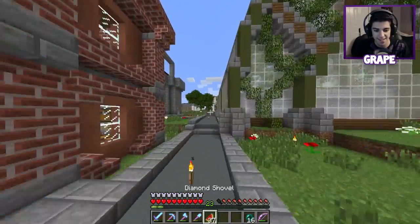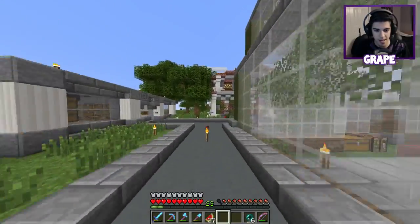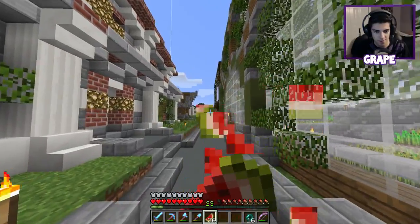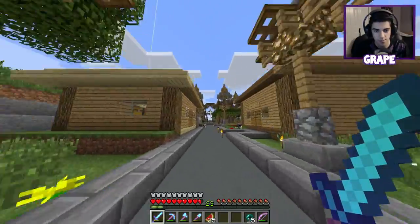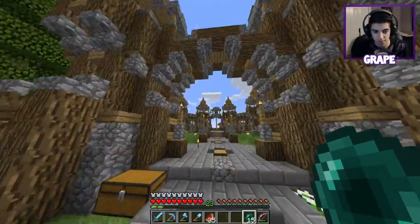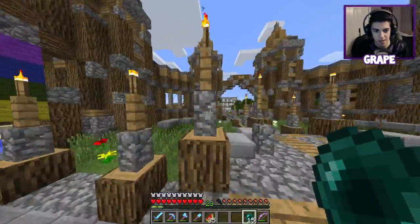I don't think it's on this side — I think it's on the other side. Let me just use my ender pearl so I can go ahead and increase my speed here. I think there should be more beacons at spawn — beacons at each end with speed on them, just like the one at spawn. I think that would make traveling a lot quicker throughout spawn.